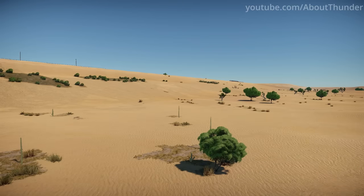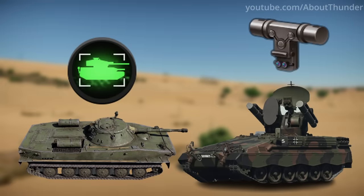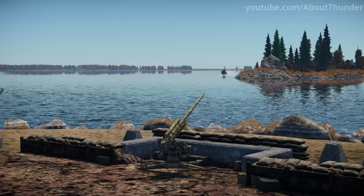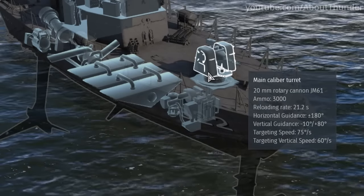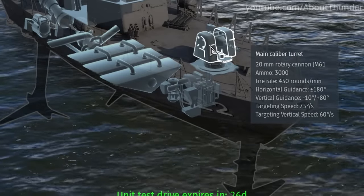There are plenty of modifications that offer questionable utility in battle, such as night vision on low-tier tanks and rangefinders on missile SPAA. However, the autocannon modification on the Japanese PG-02 patrol boat takes the cake, as it reduces the gun's rate of fire from 3,000 to 450 RPM.